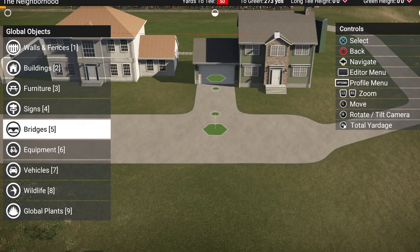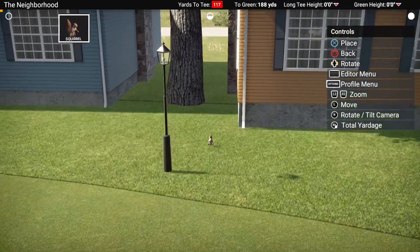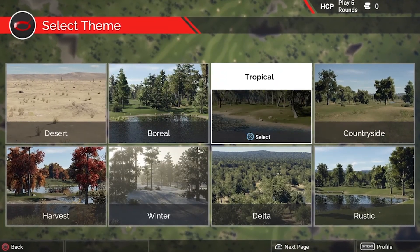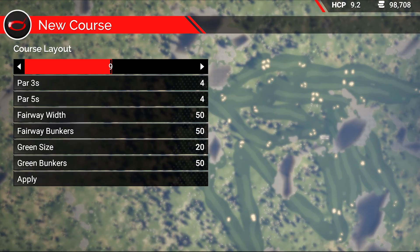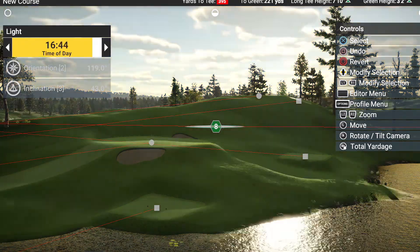Within the course creator, you will have ultimate creative control and a myriad of props to choose from — let your imagination run wild. Start by selecting a theme ranging from tropical resorts to the Scottish Highlands, dial in the amount of trees, water, and hills on your course, set the course difficulty and the number of holes, and you can even change the time of day for varied lighting.